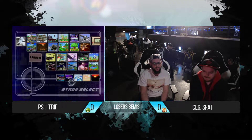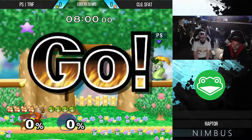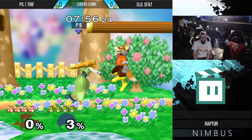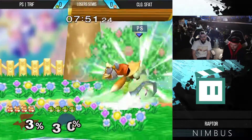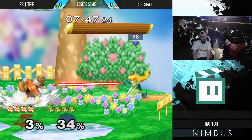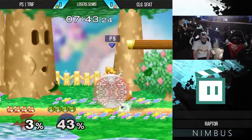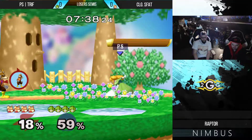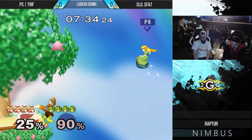Alright, looks like we're ready to go — jump right into it starting on Dreamland here. Curious to see how aggressive s_fat wants to be early on in the set. Is he going to look for a lot of laser opportunities, or is he going to want to just fly at trife and smother him and put on the damage real quick? So far looks like a little bit of a hybrid approach — s_fat definitely did shoot a couple lasers but it's not like he was moving away from trife to try to find opportunities.